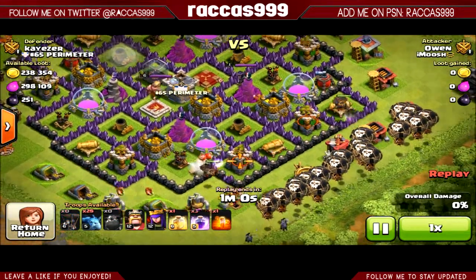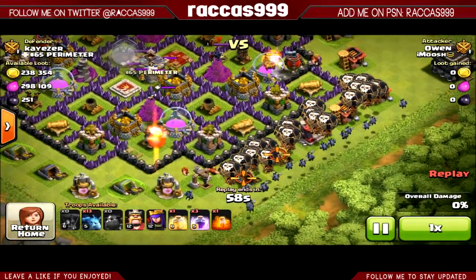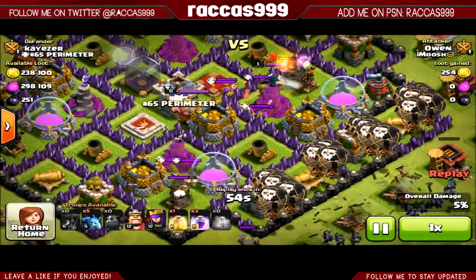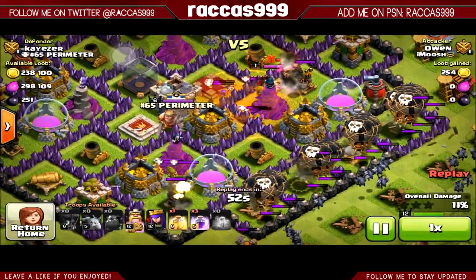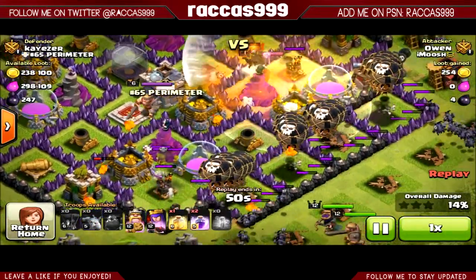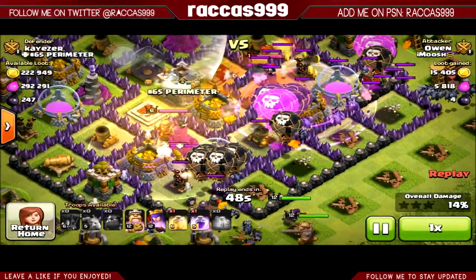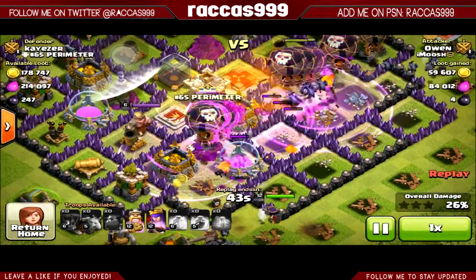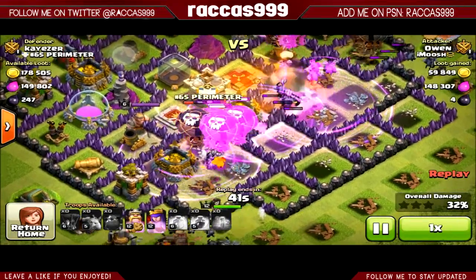To start with, you want to put your two lava hounds targeting two air defenses, all your balloons behind, and then all your minions down. It's key to make sure that you put your lava hounds then your balloons. I have a poison spell with me just to take out the clan castle, and I have three rage and one heal.